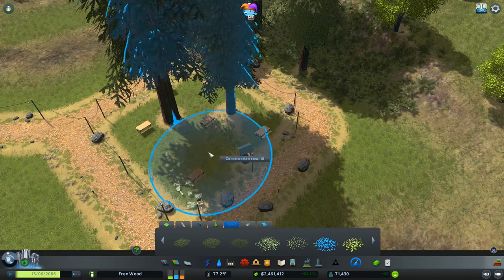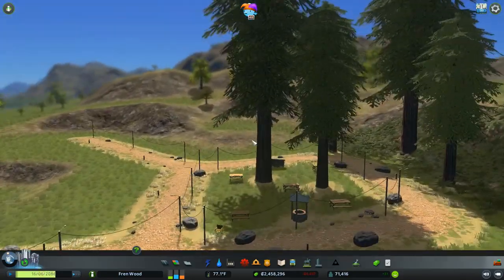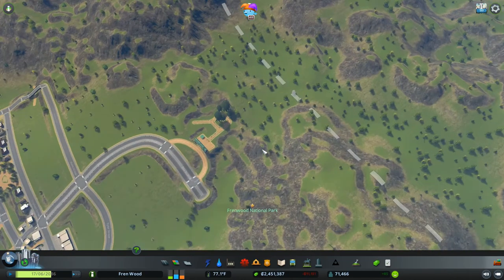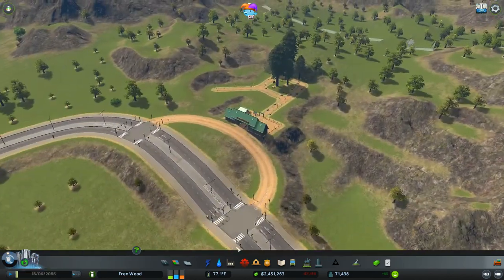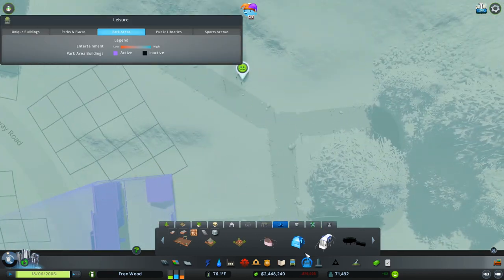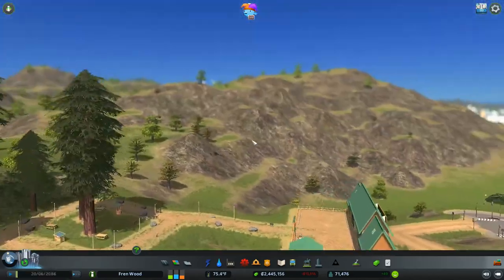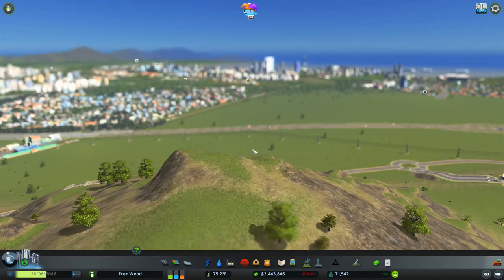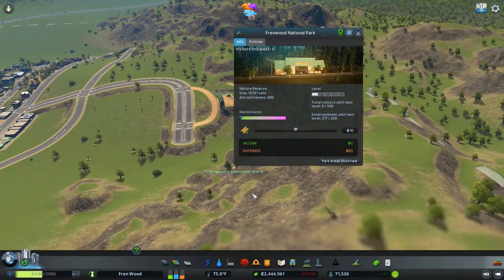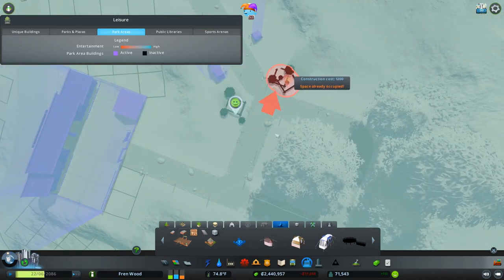If that's something you want to see, make sure you head over to the Mixer link in the description. What does it need for leveling up — entertainment and total visitors. Maybe we can place in a couple of tents temporarily, because I don't want campsites right at the entrance — those will be on their own little sections within the mountains. Got some nice spots for a viewpoint up here looking out across the city. It unlocks at level two — we're just a little bit short. Let's have a campfire in over here and place a couple of them around.